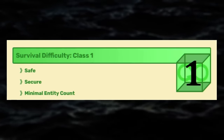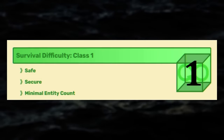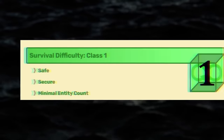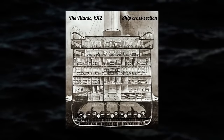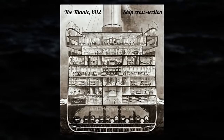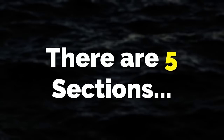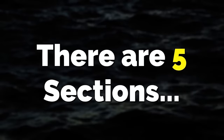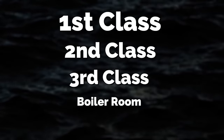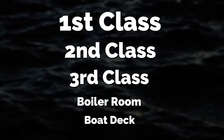Backrooms level 1912 is surprisingly classified as class 1 difficulty and is safe, secure, and boasts a low entity count. The level itself is made up of randomly segmented rooms exactly like the ones on the Titanic. There are five sections that make up this level: the first class, the second class, the third class, the maintenance boiler room area, and then the boat deck itself.